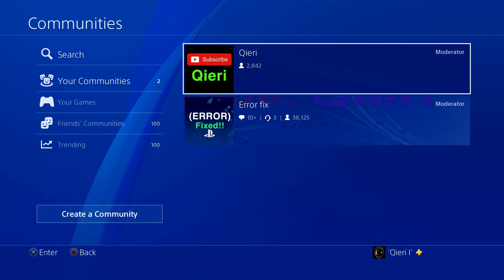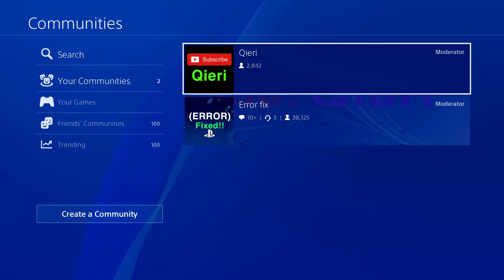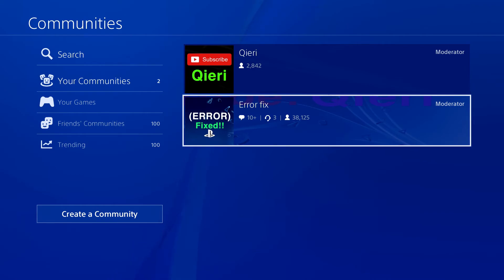If you have problems creating a guest account, or if you want to play together with me, you can leave your gamertag in the comments below. You can also join the communities 'Kiri' and 'Error Fix' so we can play together, or get help if you have issues.